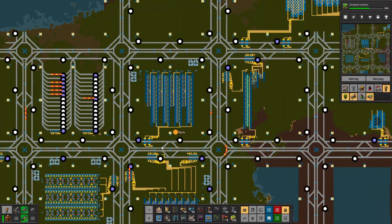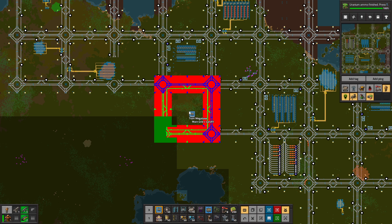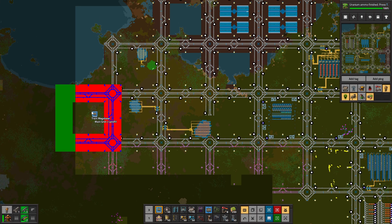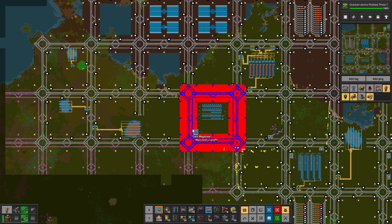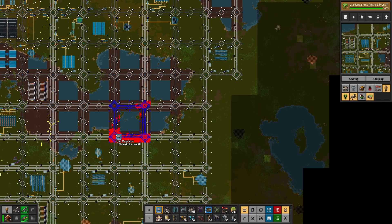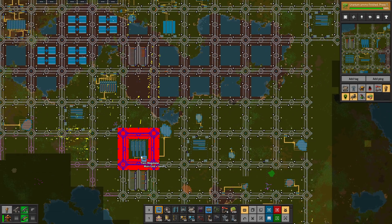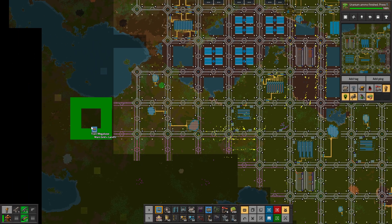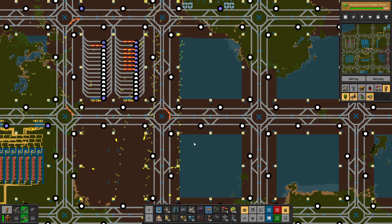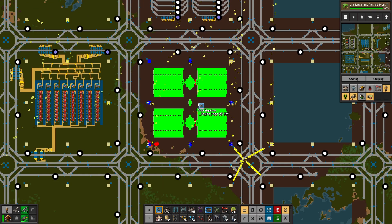So that is looking pretty decent. While we're here let's just expand out a bit down here, give our robots something to do so we can easily hook up more. And now you'll see our new grid in action — look how easy that is to do. It's so nice just being able to stamp things down and have robots take care of it. This is pretty much just how we can expand the base at the moment, giving our robots a bit to do.